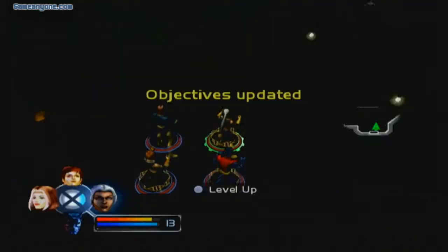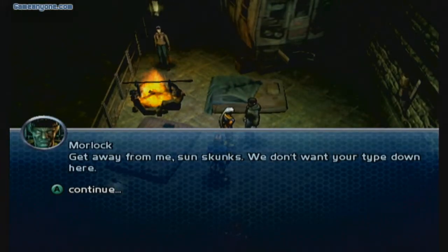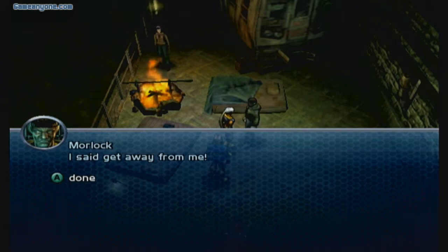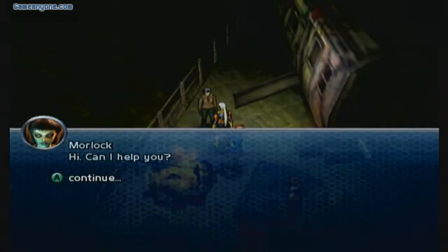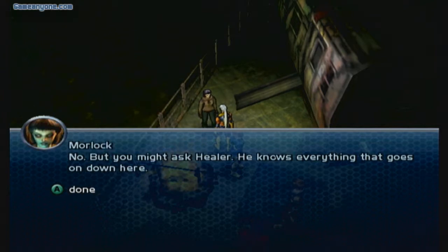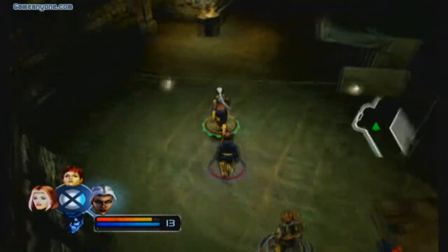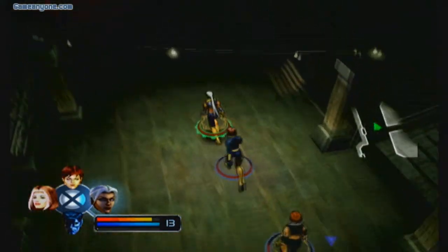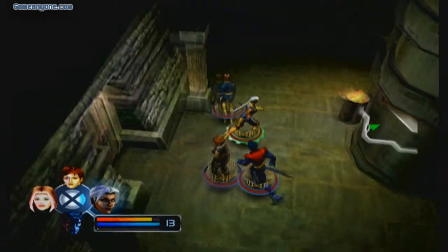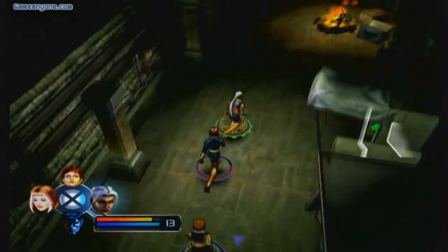This is basically their own little headquarters and our objectives are updated. Let's go ahead and ask around for Gambit. The Morlocks are telling us to get away — talk about hospitality. One friendly Morlock says we might want to ask Keeler, because he knows everything that goes on down here. Looks like some of these Morlocks are basically assholes while some are nice — that's how most people should be nowadays, especially to guests.